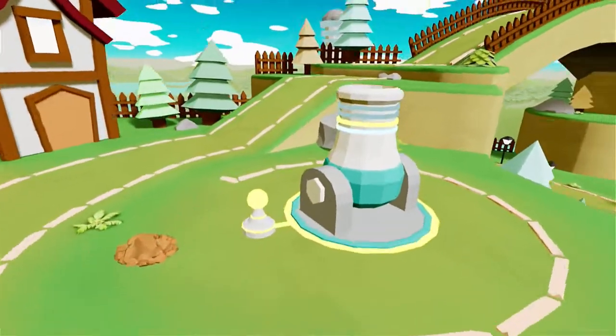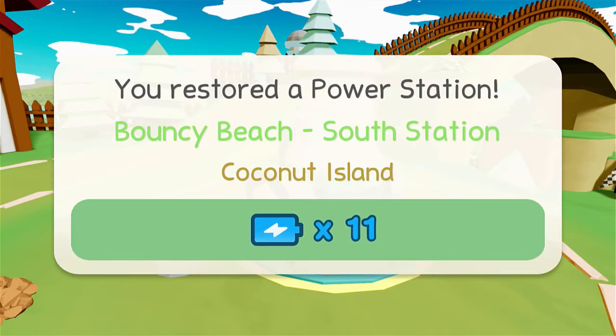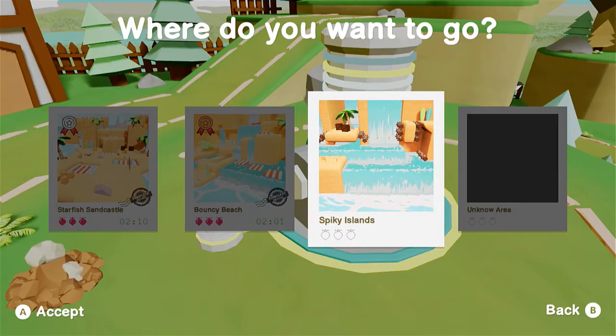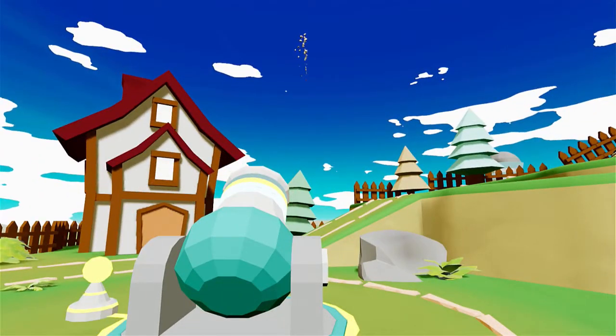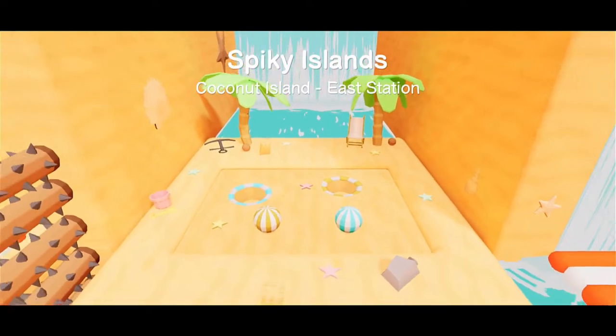So we are only eight minutes into this video. We've already gotten — we finished two levels here, and we already got the race one as well from that Scarlet — I think that's her name? Spiky Islands. So we'll get two more here, then we can probably do another race, and there might be another boss battle after this, more than likely. And it's probably gonna get a little tougher.